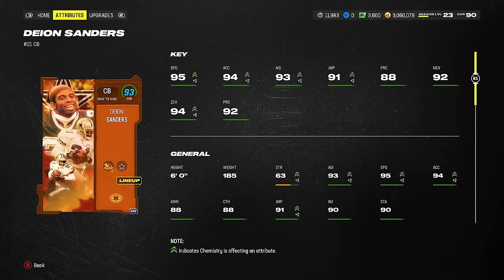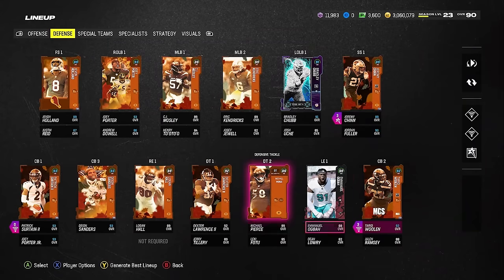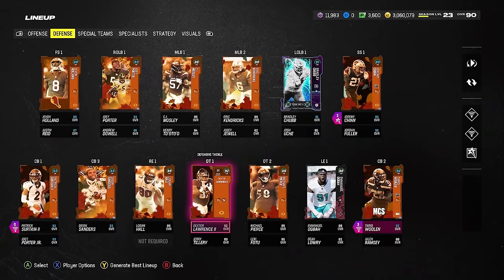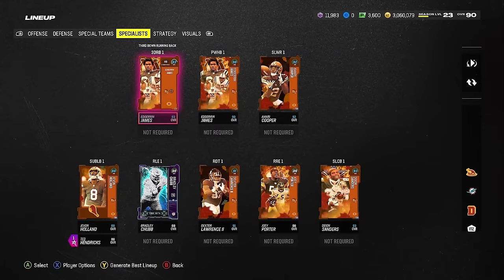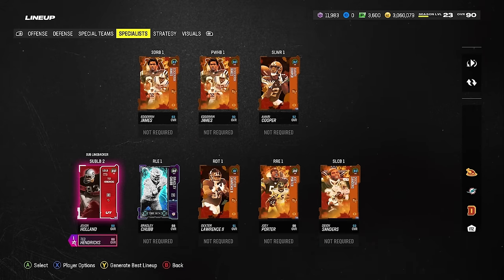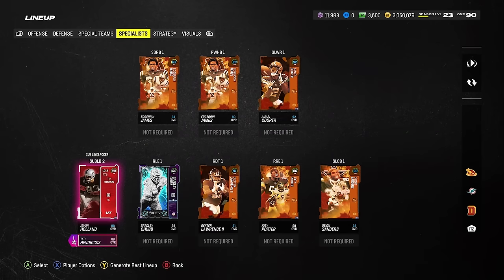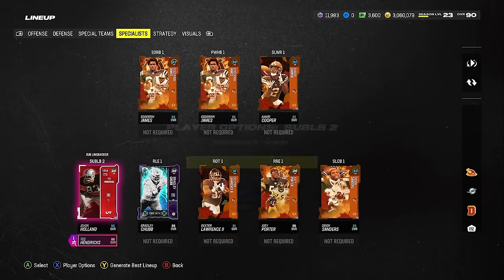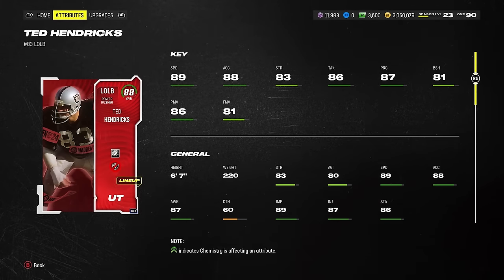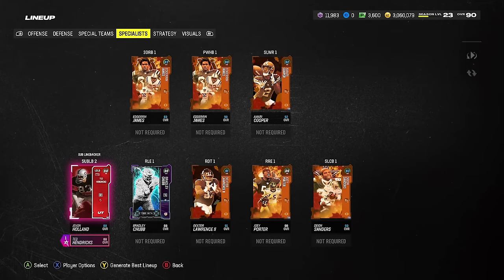Deon Sanders is my slot — I'll be blitzing him a lot and manning him up. He's got 95 speed and good press. Plus five zone comes from strategy cards. For D-line: Chubb, Joey Porter, and Dexter Lawrence at D-tackle. I'm going to user Holland or Fuller as specialist, then put Ted Hendricks at outside linebacker with Lurk Artist — not usering him, just putting him in a flat or vert hook zone so his pick artist ability comes into play.